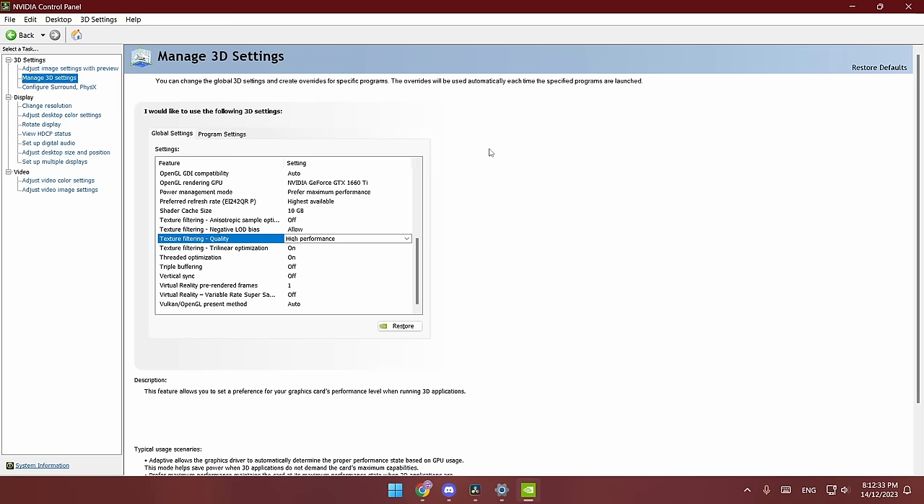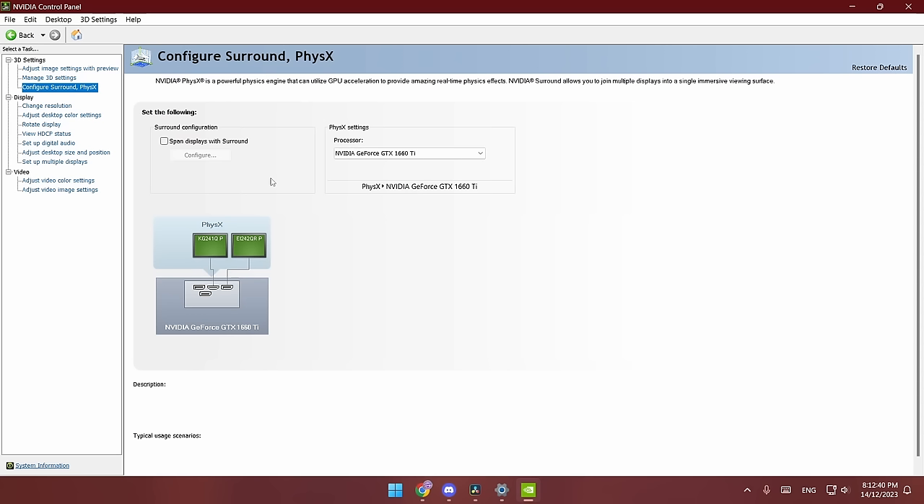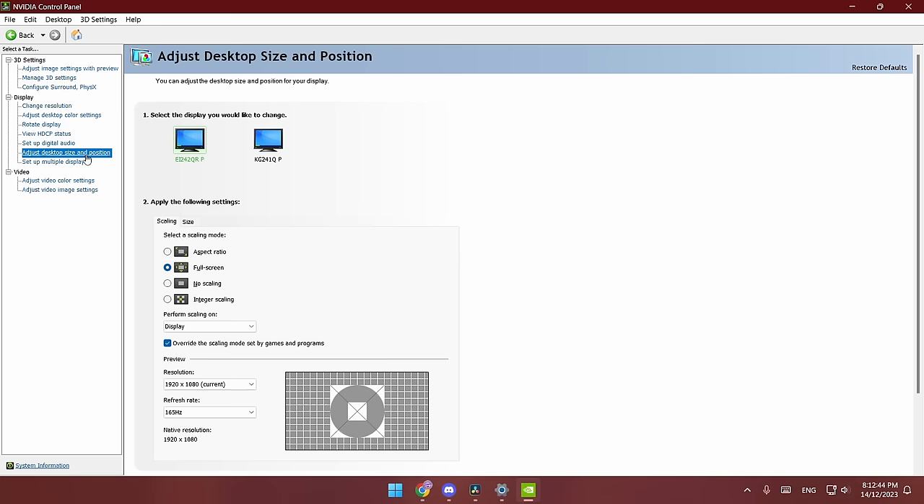Now go to Configure Surround Physics — changing it to either option doesn't make a difference for me but best to put it on your graphics card. As for stretch resolution players, go to Adjust Desktop Size and Position and change 'Perform scaling on' from GPU to Display if possible — apparently it helps lessen input lag.